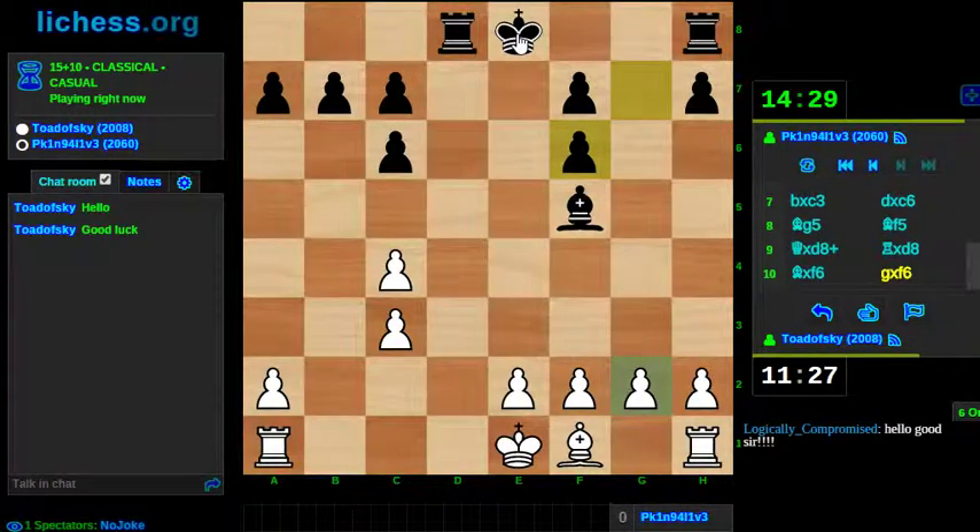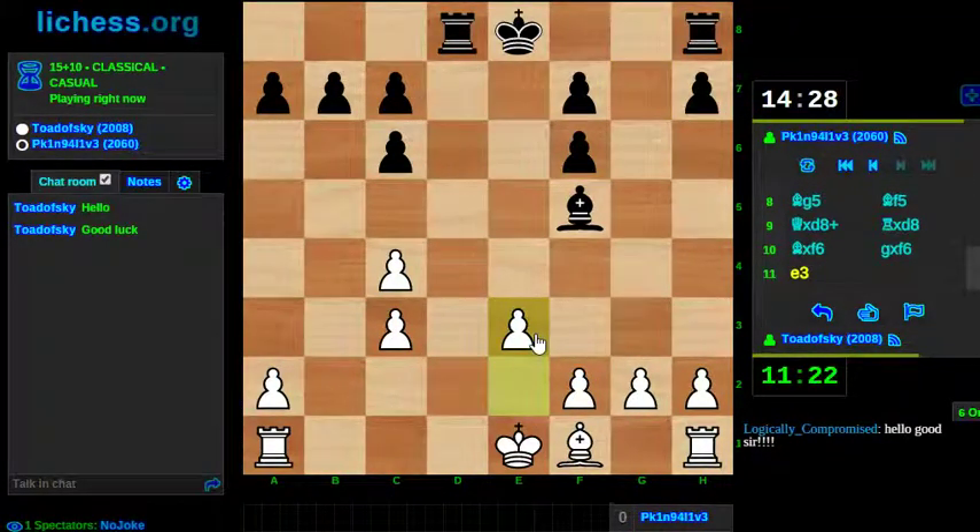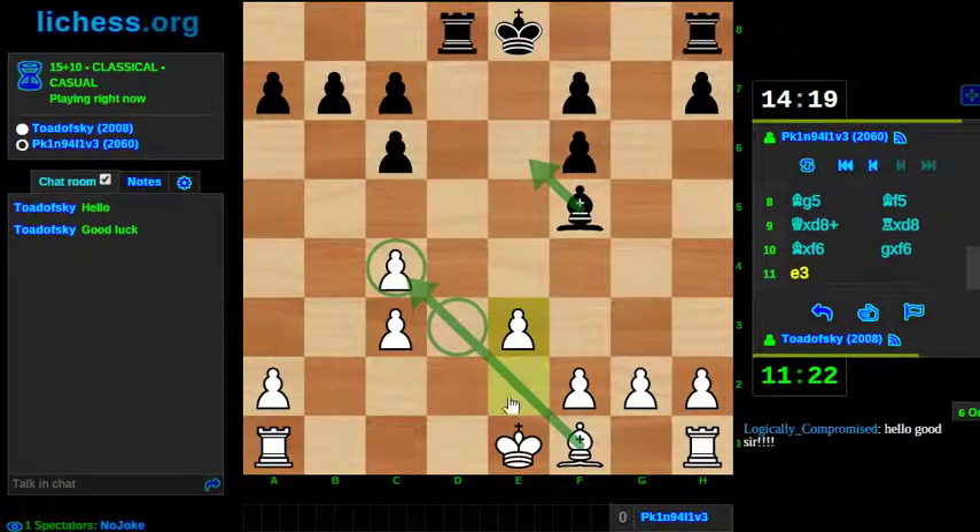The other thing to be concerned about is if he steps his king over to c8 and plays rook e8, managing to pile down on this pawn in the center — that'd be disastrous. So I think e3 is a good developing move. It protects my pawn on c4 against something like bishop e6, it protects the d3 square, and if he puts his bishop on d3 I can attack it with rook d1 and trade down to a favorable endgame.